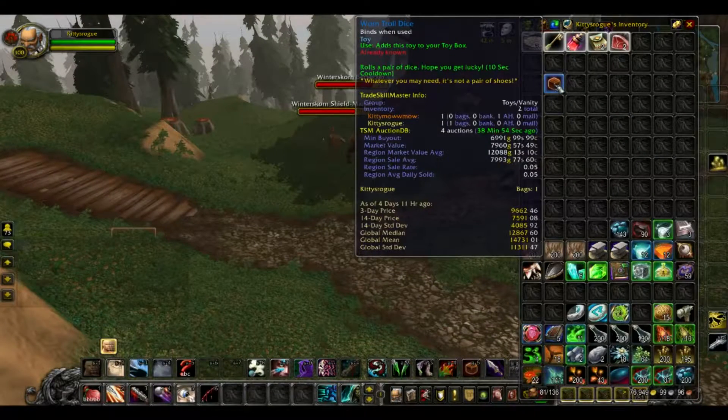Worn Troll Dice is about 7 to 8k on my server, with a region market average of about 12k. So you want to make sure you check the prices on your server before you decide to go farm this.